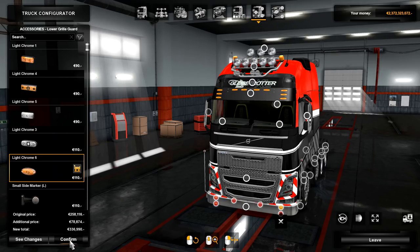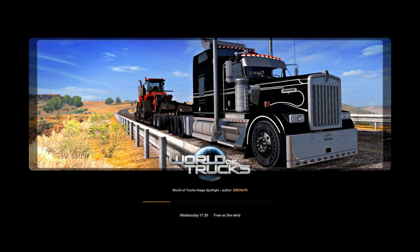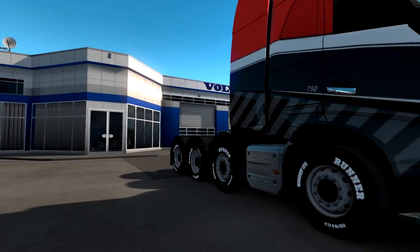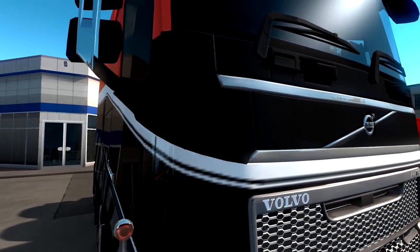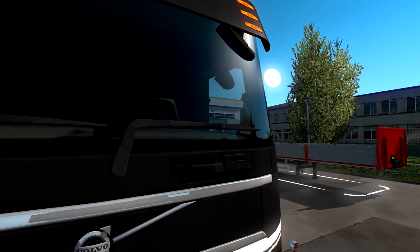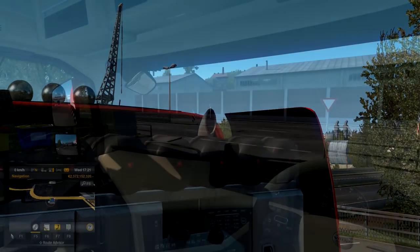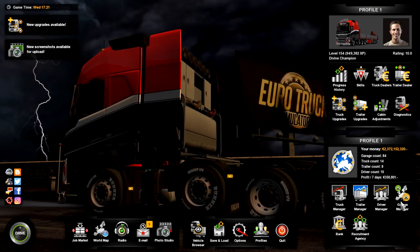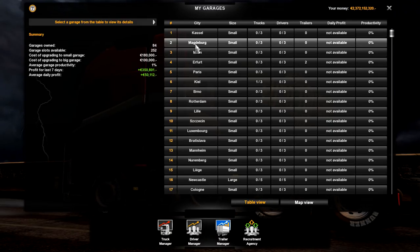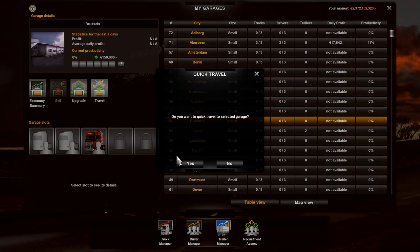It comes to 336,999 euros, so we'll go ahead and purchase it, trading in our current truck. There we go — this is what we're going to be pulling the big cargo with. Look at it — 750 horsepower, it's a Volvo FH16, which is awesome. We're going to go to garage management and teleport to Brussels. We also have a spare lorry already in the garage, which is cool.